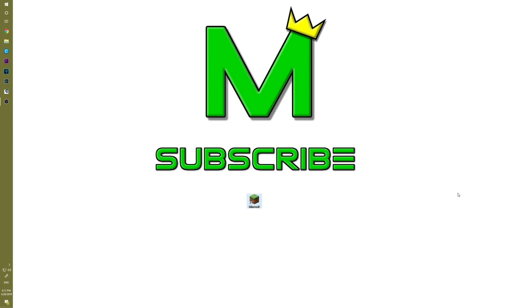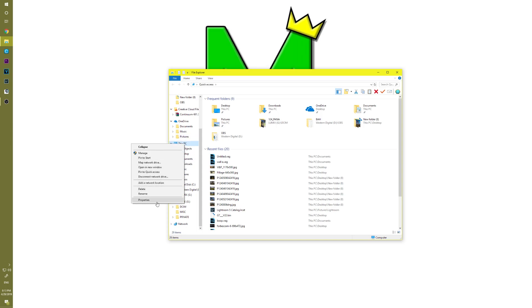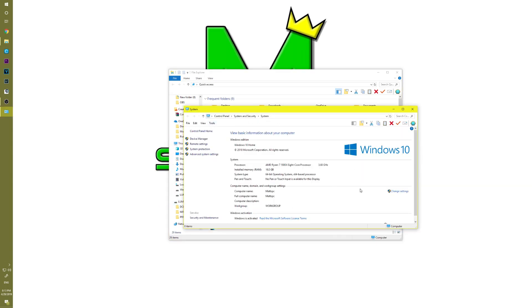Before we start this tutorial, we need to know how much RAM our computer has. You can skip this step if you already know. To find out, go to your desktop on your Windows computer, hold down the Windows key and hit the E key. A file explorer window will pop up. Go to the sidebar, scroll down until you see 'This PC,' right-click it, go to Properties, and under System you can find installed memory or RAM.